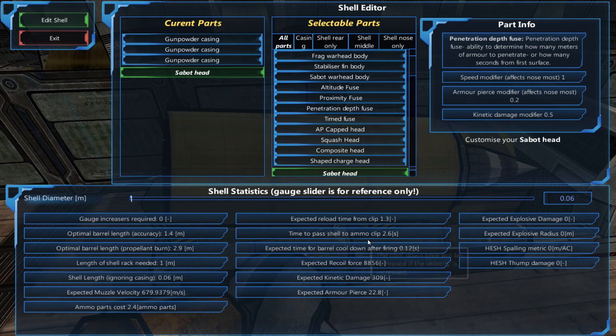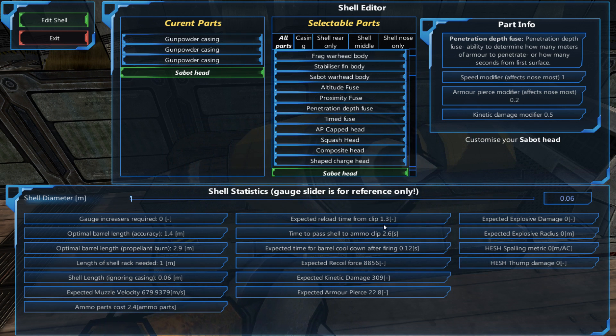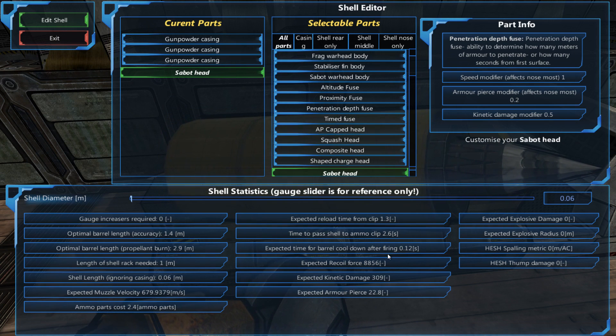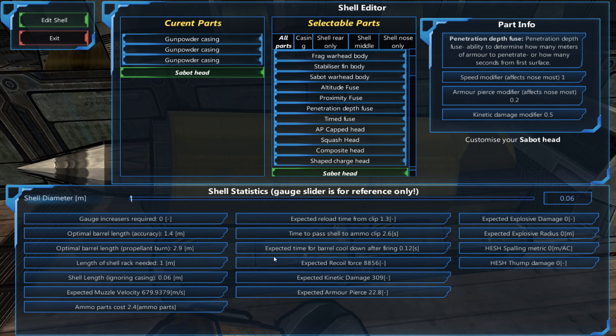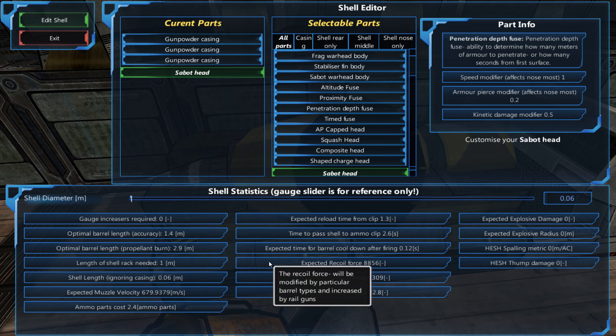So to get the actual number of autoloaders, we have to take this reload time, which is 1.3, and then divide it by our new cool down time, which is 0.02. This gives us the number of autoloaders we need at 1.3 divided by 0.02, which is 65. Holy crap, that's a lot of autoloaders. But at least they're only one meter racks. Now if you were bolting that onto two meter racks using a larger gauge shell, that could be quite a big build. So now we have all the information we need to build our ridiculous 3000 RPM minigun.